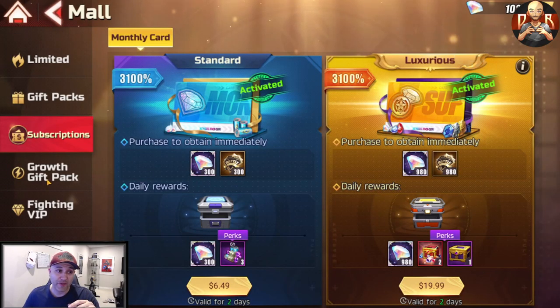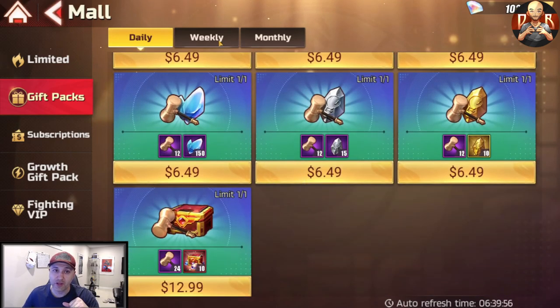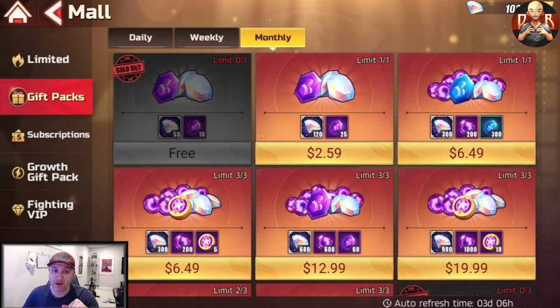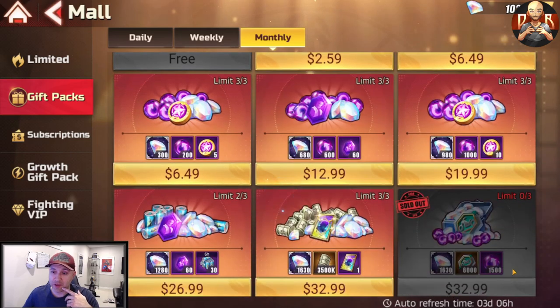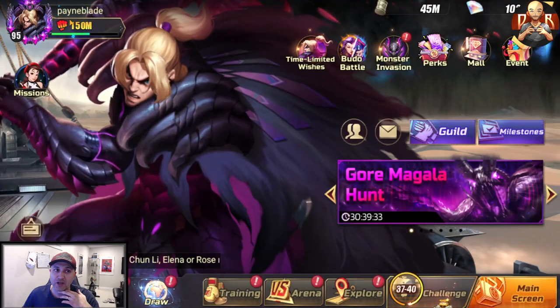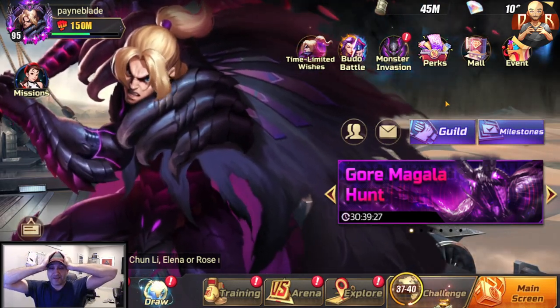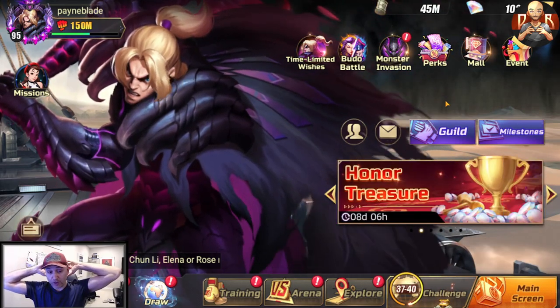Do not buy anything from the mall Gift Pack section unless it's a Hammer event — those are pretty good because you get free event hammers. But once those events are gone, don't purchase anything there — it's really not worth it. None of the weeklies or monthlies are worth it either. I bought the first vehicles when they first came out because I didn't know any better. The EX Moves package is okay as a whale since EX Moves are really powerful, but it's still a pretty big ripoff. I'm hoping new packages will come out in the future to give better value.